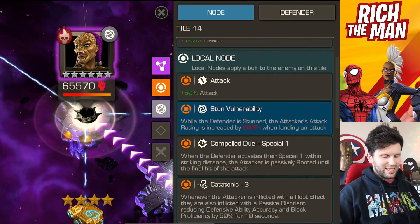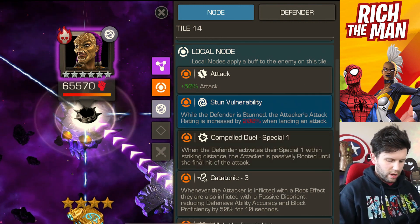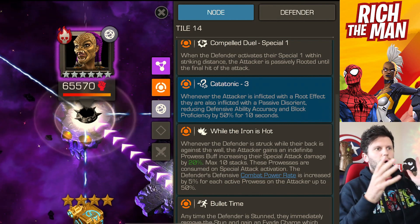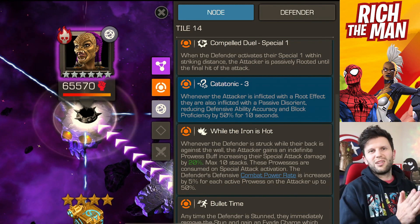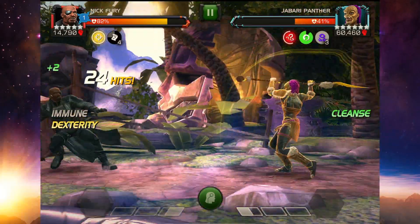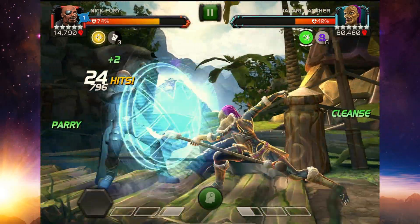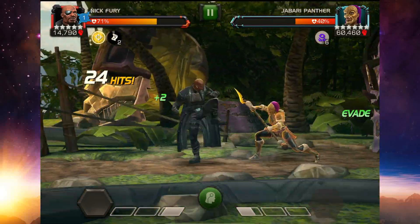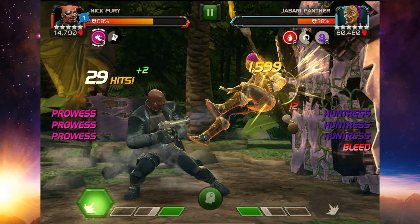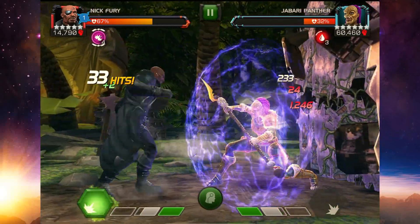Watch out for Jabari Panther — getting rooted is not ideal. If you have a champion that shrugs off or is immune to Disorient, that helps with the root. There's also Bullet Time, which means you won't be able to stun the champion normally. Build up your evade charges and use Dexterity to stun the enemy — you can't parry normally, but you can do a longer stun and deal damage while the champion is stunned.